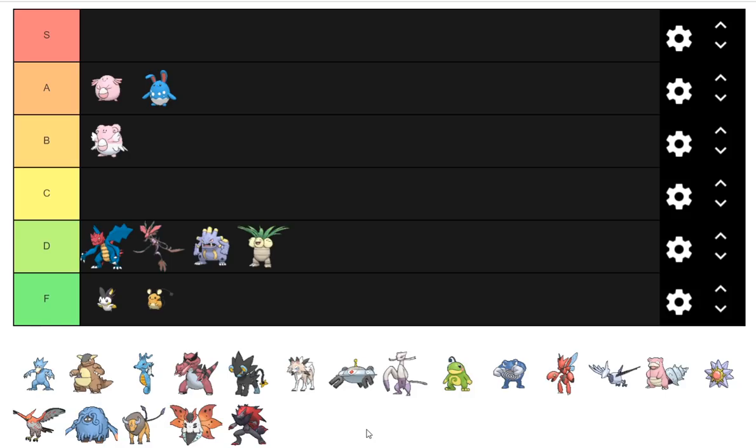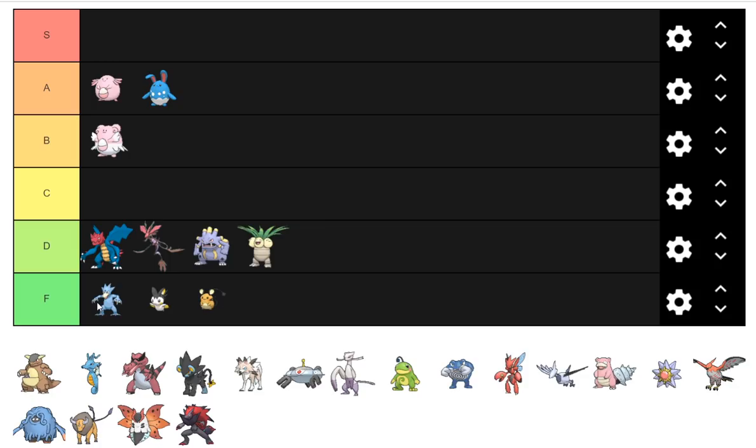Golduck is probably a step below even things like Exeggutor. I'm going to put it at the top of F tier. We could see it in low D if there's a surge of manual rain teams in NU or RU, but the issue is that Politoed is almost definitely going to be banned from UU, so that's not going to happen.